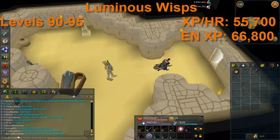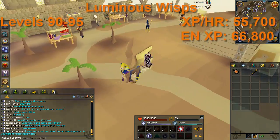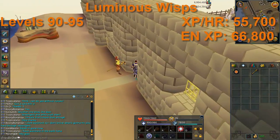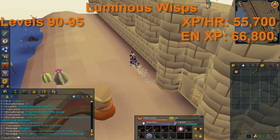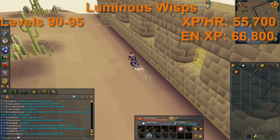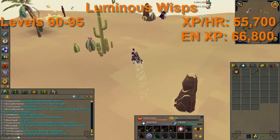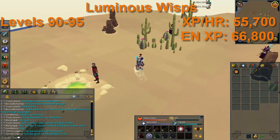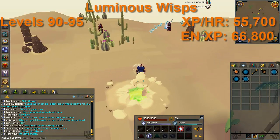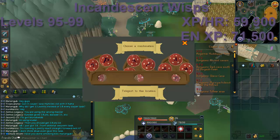Luminous Wisps are from level 90 to 95. The easiest way here is a Pharaoh's Scepter to the Pyramid Plunder minigame, or use a Slayer Ring to teleport to Pollnivneach then take magic carpets to Sophanem and run south. If you've completed Dealing with Scabaras, make sure you have an Enchanted Water Tiara — just use water runes on a regular water tiara bought from the GE. Without it you'd need water skins, making long sessions very annoying. The Luminous Wisps are nearly 6k XP per hour faster than Radiant, which really adds up over many hours. If you haven't done that quest, just stick with Radiant Wisps.